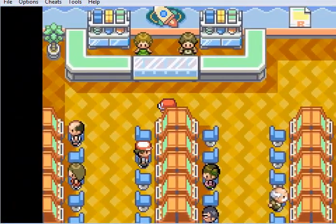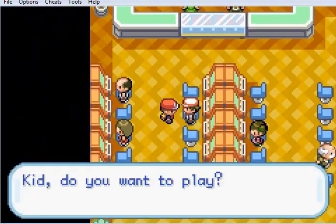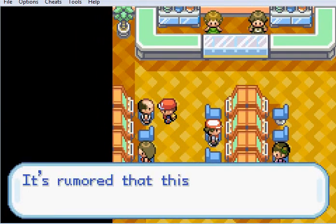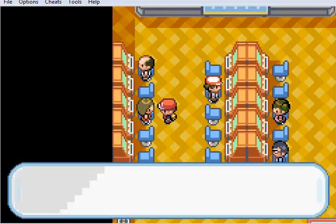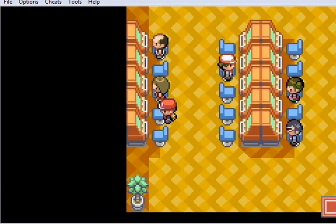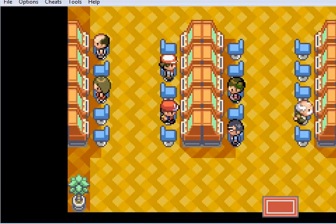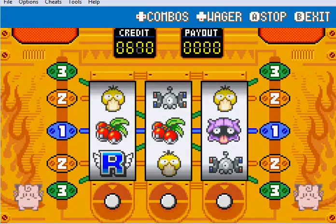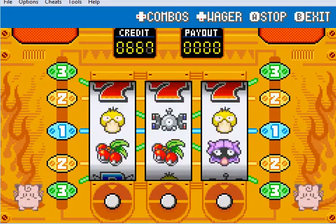Right, and we want to find a machine. Actually, we haven't spoken to these people. Give me coins. Give me coins. I think these machines have different odds - they do! I do want to play, yes. More than that, I want to cheat.